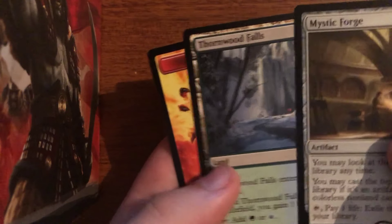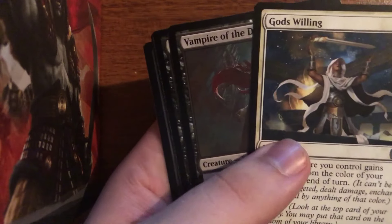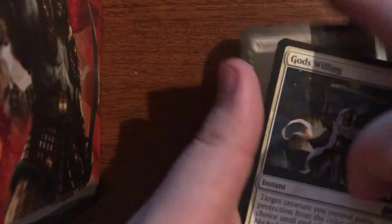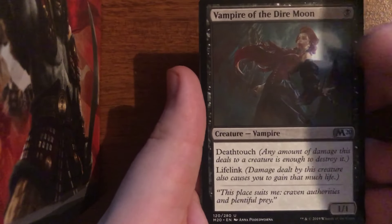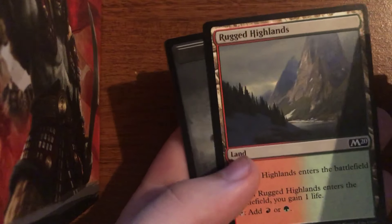Here is a Mystic Forge to go along with a Thornwood Falls as our second pack. Not too bad. Mystic Forge seems like a pretty interesting card for some colorless EDH decks. Again, we'll get to some uncommons: God's Willing upshifted to uncommon, Vampire of the Dire Moon, Noxious Grasp, and we've got a Tail's End along with a Rugged Highlands.